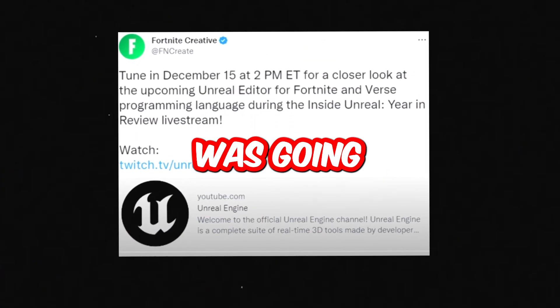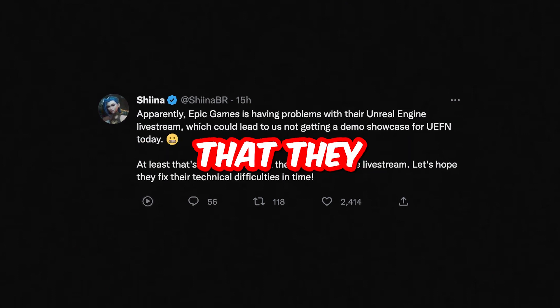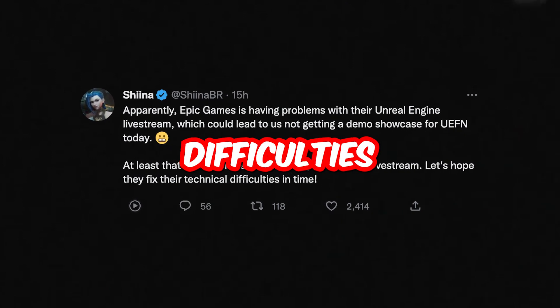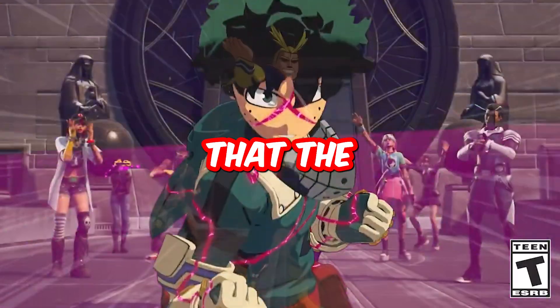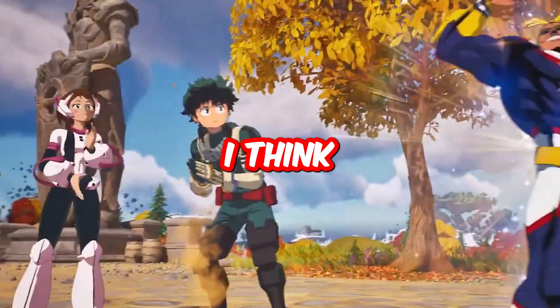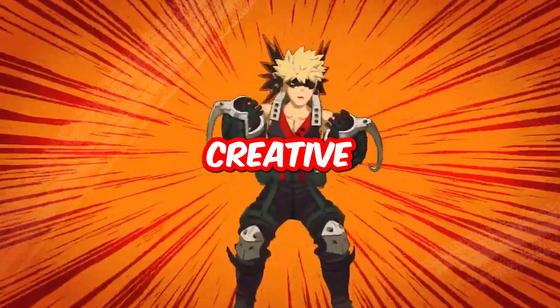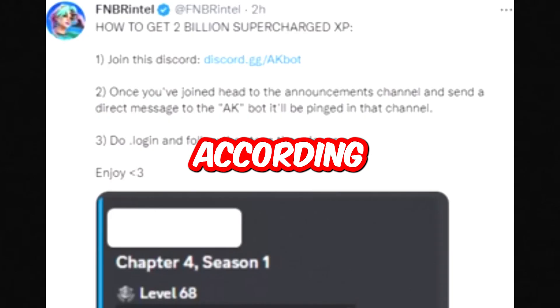Fortnite was going to do a livestream showcasing Unreal Engine Creative 2.0, but they announced they were having technical difficulties and didn't end up doing it. Tim Sweeney initially announced Creative 2.0 would release in January, but I think they're going to wait until January to officially announce Creative 2.0.